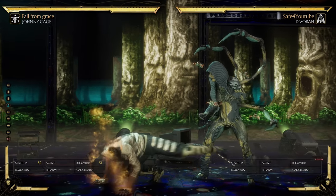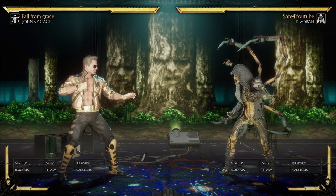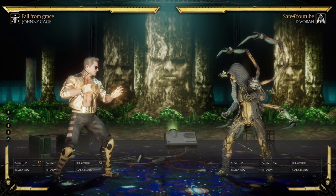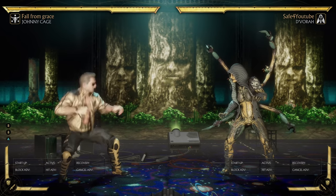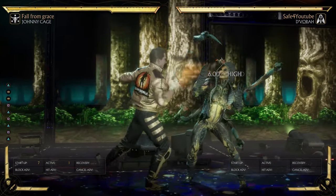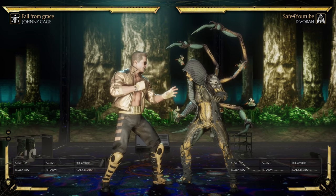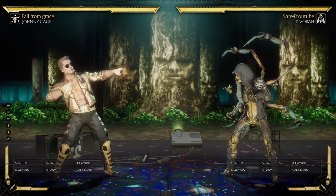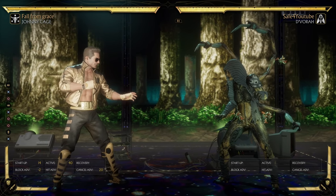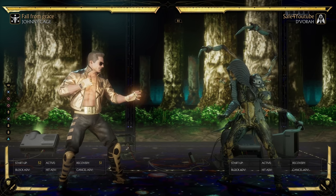That's a lot of time for the enemy to kick your head in, because even if you knock them down there's no knockdown that covers 100 frames — they can easily wake up and punish you. This is very close to being a dead move. I can't remember the last time I've seen anyone do this outside of screwing around. If you could somehow apply this buff to your kicks it would matter, but as it stands it's very underwhelming.